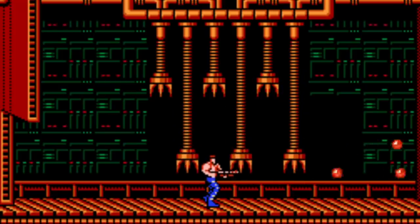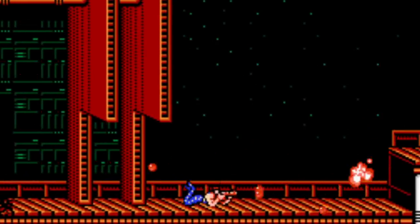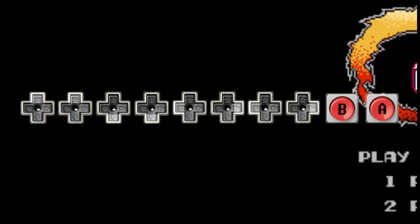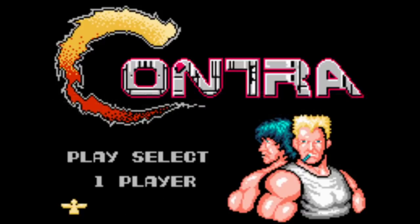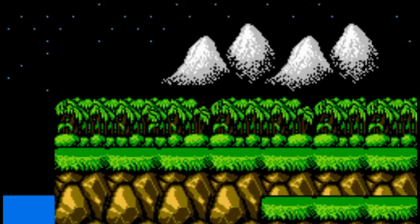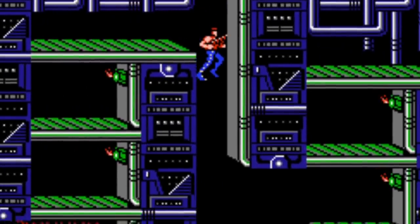One thing similar to the arcade version — the NES game is super difficult. But home players had a major advantage: the Konami code. It's impossible to talk about Contra without talking about up, up, down, down, left, right, left, right, B, A. Entering the code quickly as the title screen scrolls in will give you 30 lives, and even if you die, you'll get 30 more lives each time you continue. With that many lives, the evil Red Falcon doesn't stand a chance.